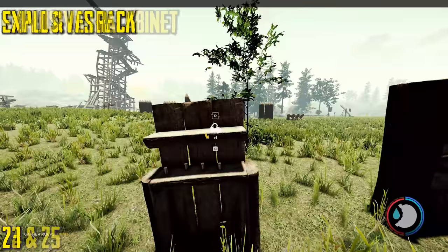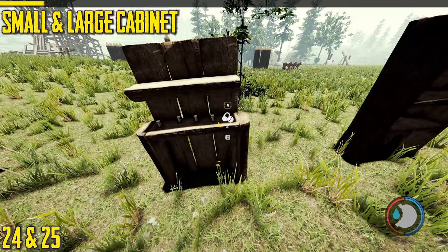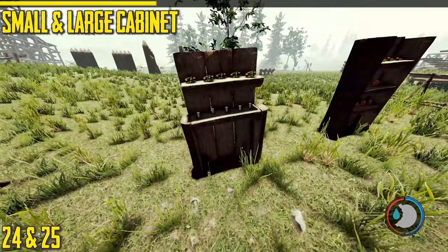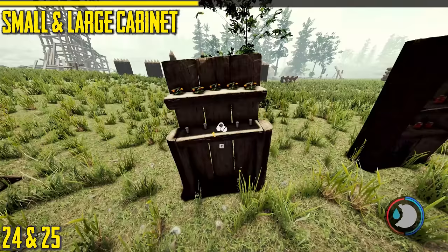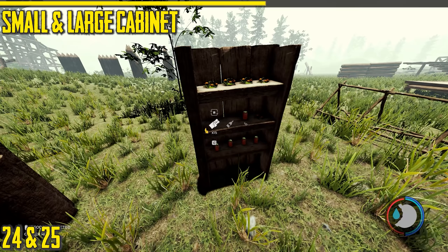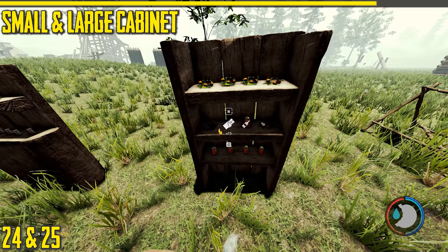Next is the small storage shelf. It's one log less than the bigger version and doesn't store as much — about 10 items versus 12 items. It depends on what look you prefer. The items you can store include candy bars, cans of drink, booze, medical items that you craft, and pills.